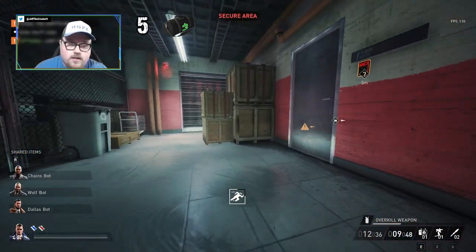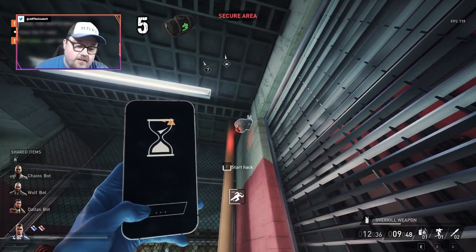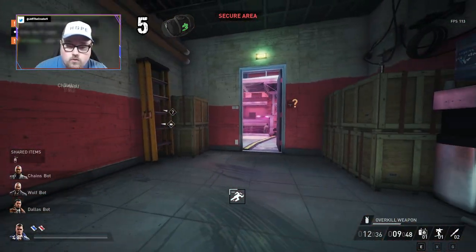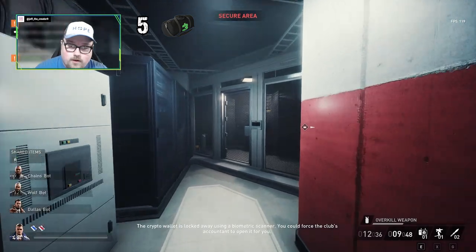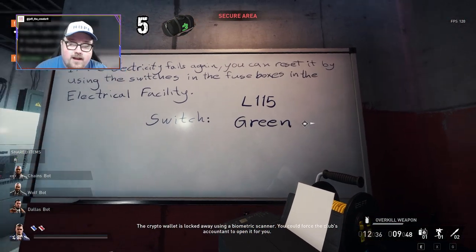I always close the door so it's on the outside. Come over here - you can obviously get past the camera, but I'm just gonna hack it. I know I sound like a broken record at this point. Get this door - that was very close. Come in here and we got the crypto wallet right there, but we need to flip a switch: it's gonna be L115 green for the switch.